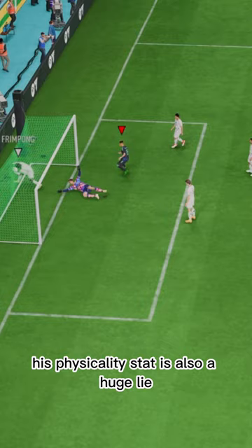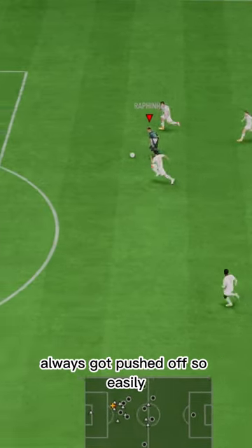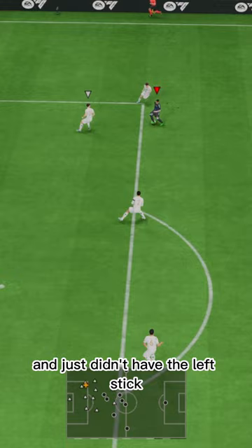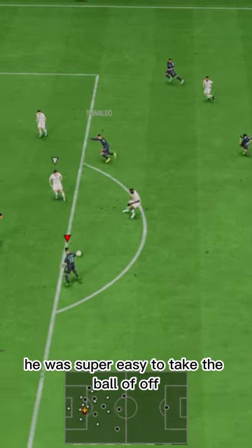His physicality stat is also a huge lie. I don't think he won a single physical battle — always got pushed off so easily. His dribbling felt nothing like I expected. Really heavy first touch and just didn't have the left-stick dribbling I would have expected. He was super easy to take the ball off of.